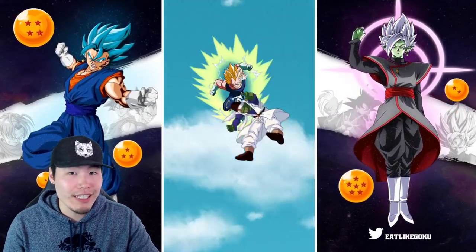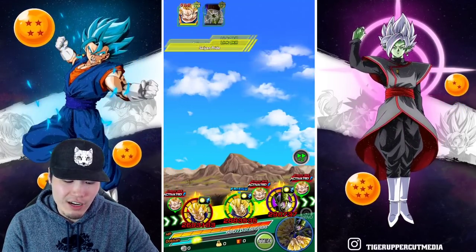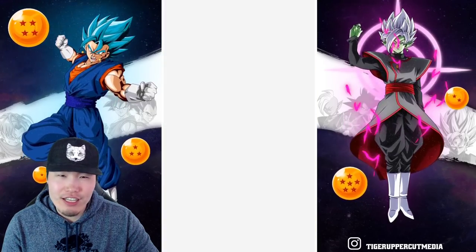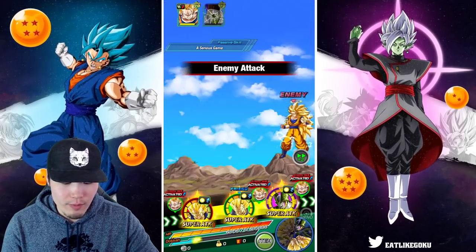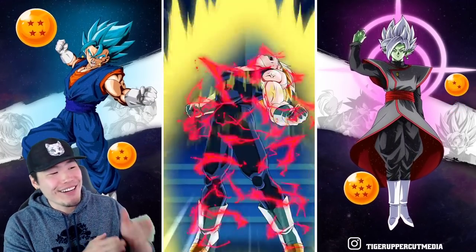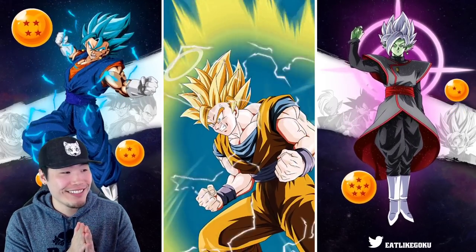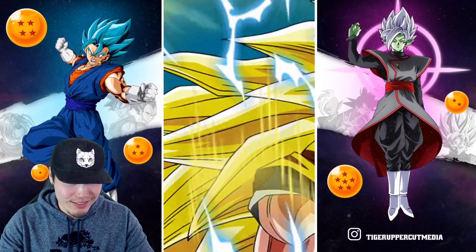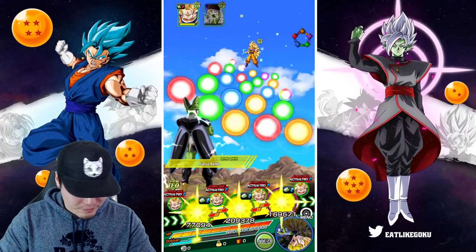The second Vegeta only had seven ki to start, so you kind of need that transformation to have good ki links between them. It's not a huge deal since the transformation conditions aren't that hard to meet, but I do wish they shared something like Prepared for Battle. That would have made it easier to get supers off before the TEQ Vegeta transforms. And there we go — we finally got the Goku transformation! Super Saiyan 3 Goku is finally transforming.